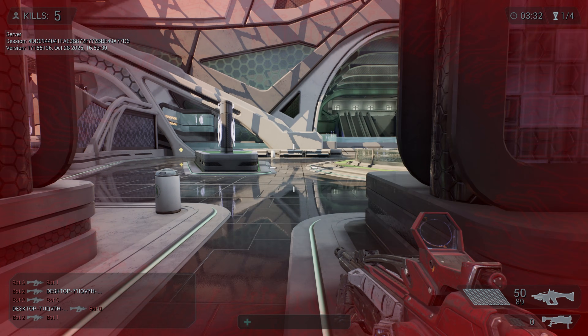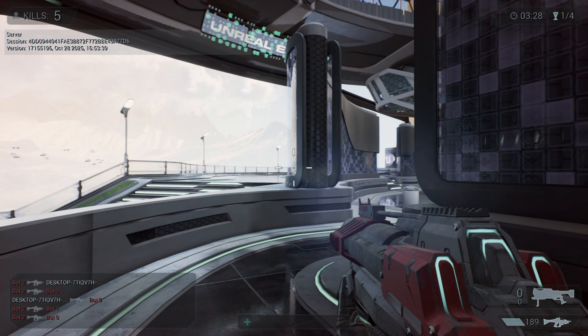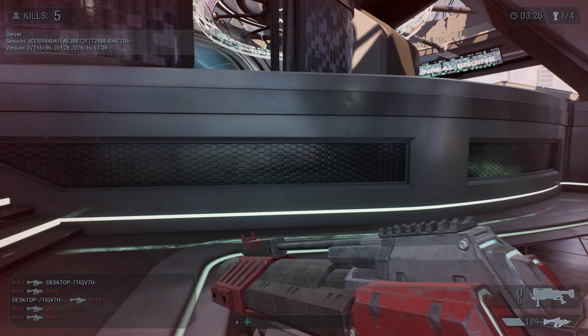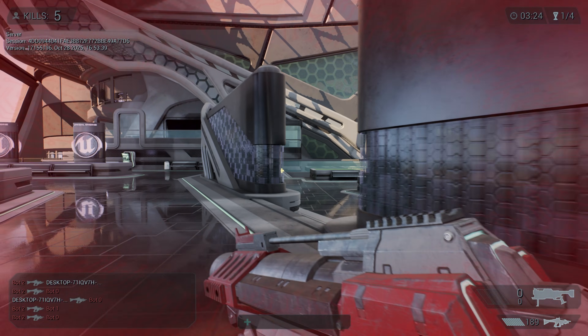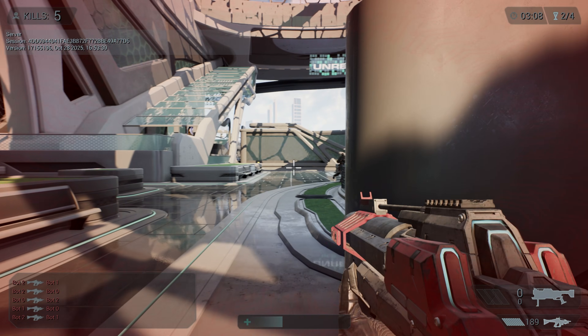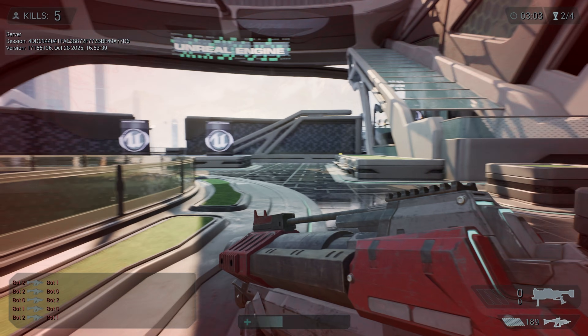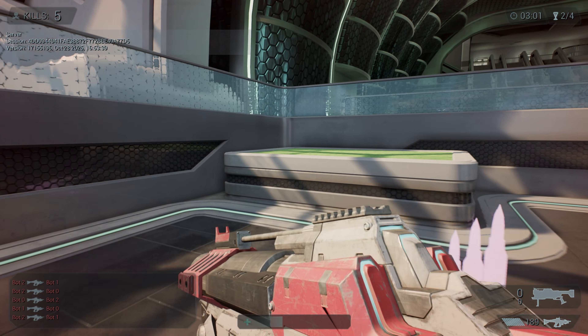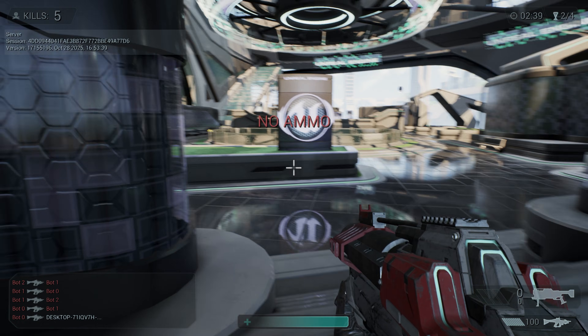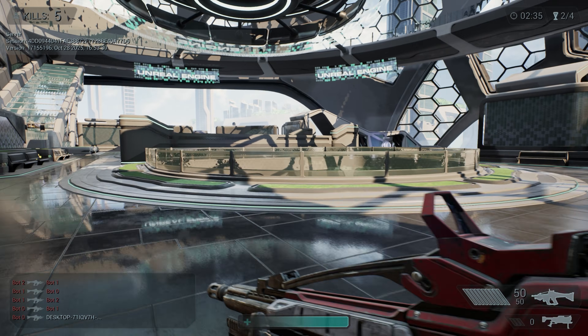We have an ammo pouch over there and we can switch to a second weapon. If you use the scroll wheel, you can switch to things like a grenade launcher or a rocket launcher. Let's see if we can get a kill with this. What's interesting is you spawn in with no ammo for the rocket launcher, so you have to go and find ammo for it.